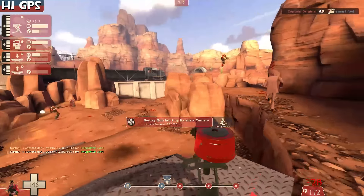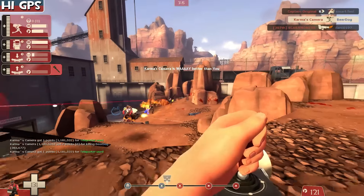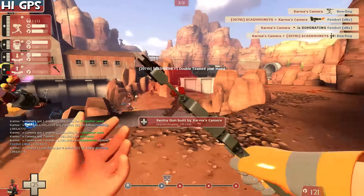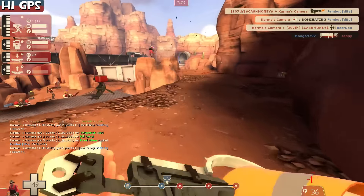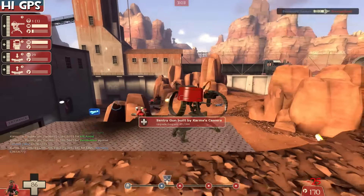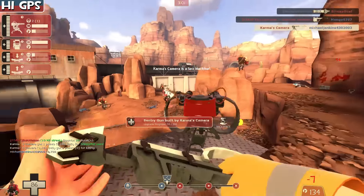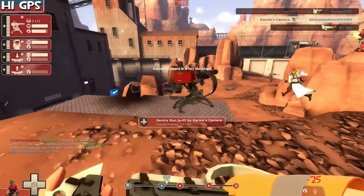The other team seems to be struggling. Here comes a Demo man for the last couple of bombs. He pulls out the Wrangler this time and gets a couple of kills. Keep in mind that the Wrangler will lock onto targets, so you kind of don't have to be a sniper with this. But keep in mind: for Spies that are disguised, it doesn't lock on. So be careful of that.